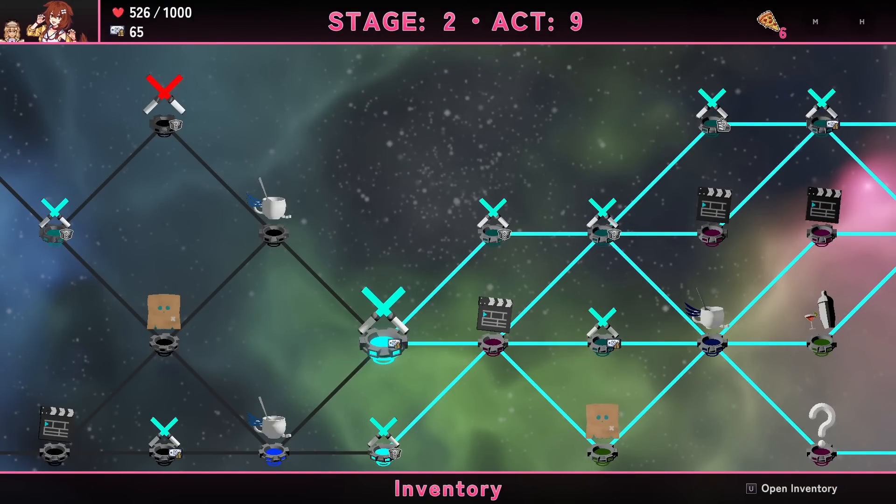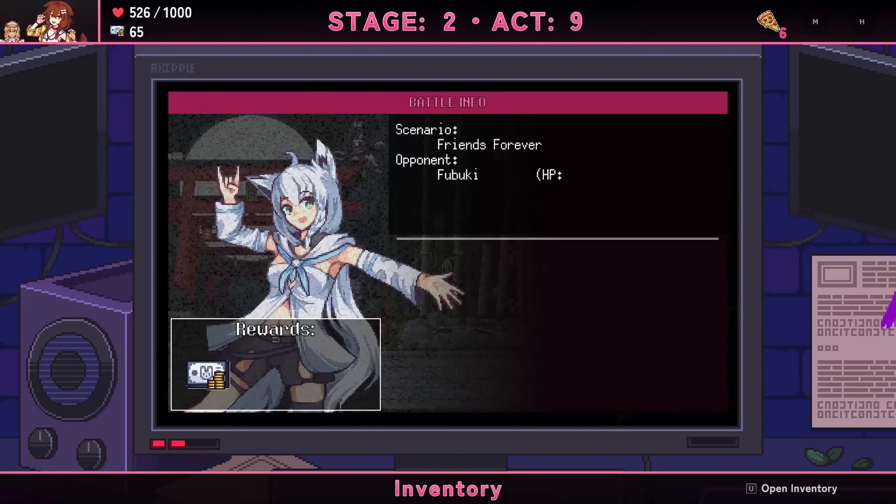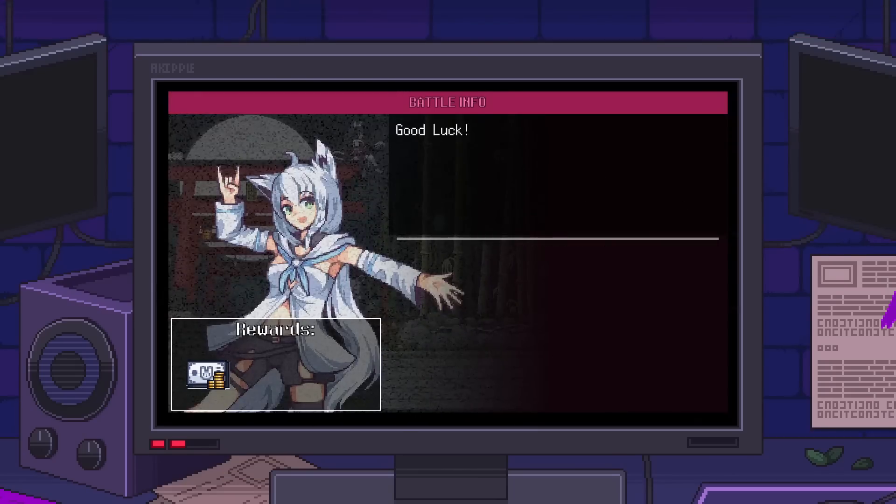Top fight is money, bottom fight is item. Give me the money fight — it's fair. Just a regular fight, but it's Fubuki! She's the one that ended your previous run.